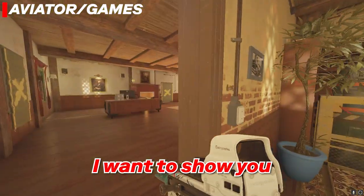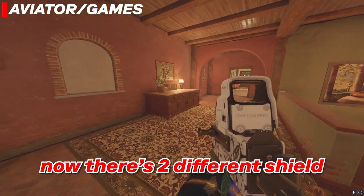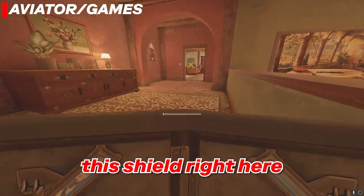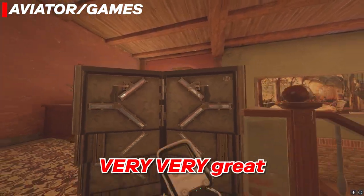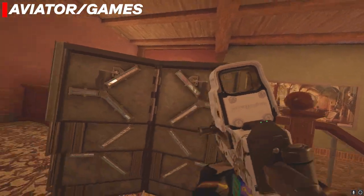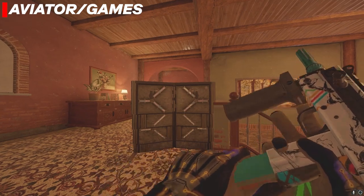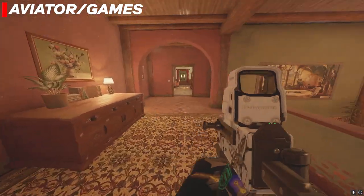Let's go over the shield placements. Some people like to put it on the vault door. The next shield spot I want to show you is top main — there are two different shields on top here, and then there's one on the mid platform. This shield right here is very great; you can crouch into it and a lot of people like to play here instead.